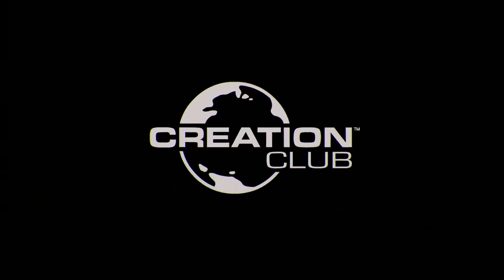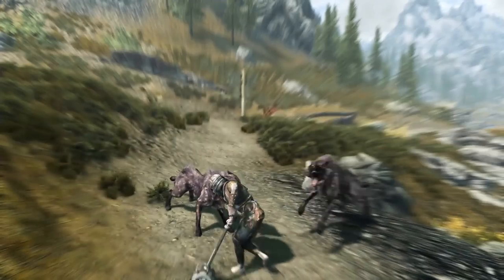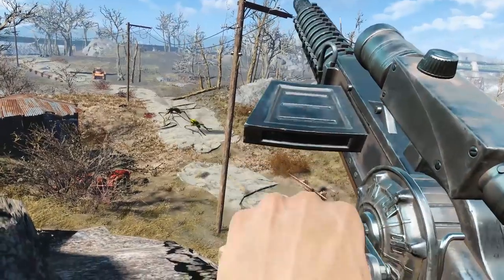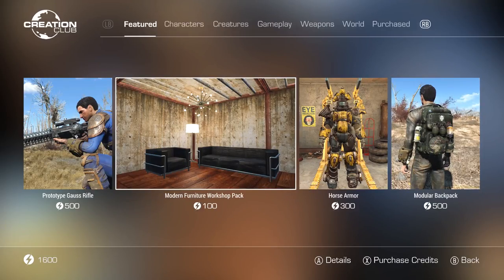Now, some of you might be thinking, well, I can just ignore this thing, right? Well, turns out Bethesda's even making that difficult. Ethical issues aside, the Creation Club has one major flaw that could be a hindrance to even those who are trying to steer clear of the service. It all begins with the fact that the Creation Club isn't some optional separate thing that you can just download on the side. Instead, the service is being patched directly into the games. What this means is that even if you aren't planning on using this service, if you update a game like Fallout 4 with the latest patch, the Creation Club will automatically be added and installed — it will be hard-coded into the game proper.